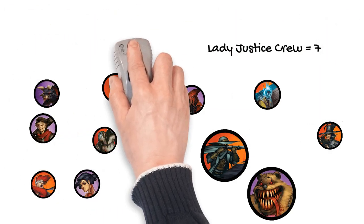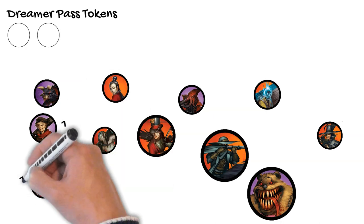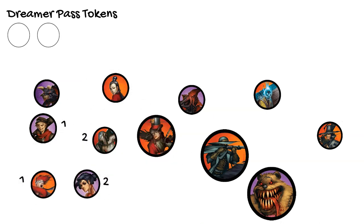Pass Tokens are used in 3 ways. The first is to literally pass on your turn. We'll discuss the activation phase at length in the 300 series, but essentially, you and your opponent take turns each activating a model until you both run out of models.